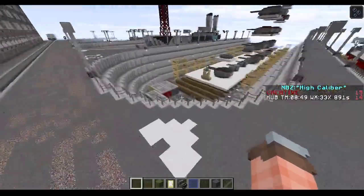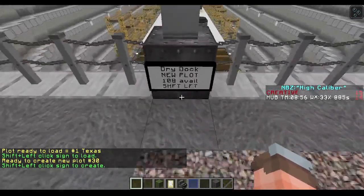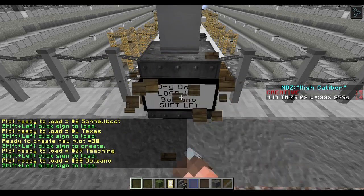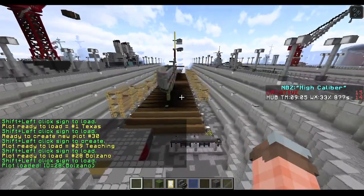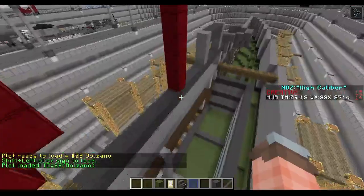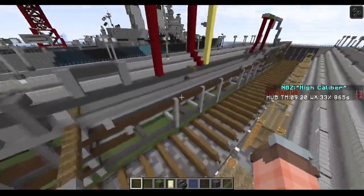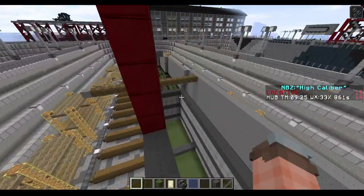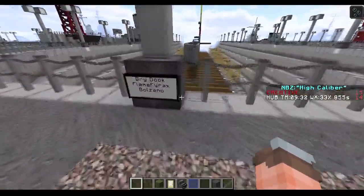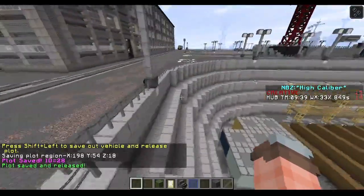You right click to select this sign, and then you can left click to scroll left and right to scroll through. Shift left clicking loads in the ship itself. This is something I'm working on. So once you have this all loaded in, you can then unload it if you need to. If you want to unload, come back here, shift right click, and then shift left click. It's that simple - a lot of people seem to get confused on that one.